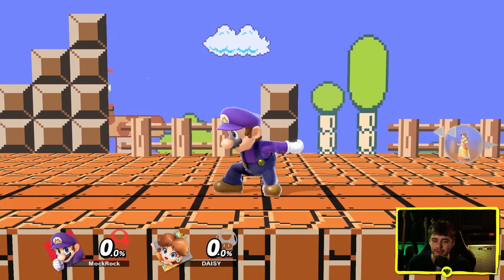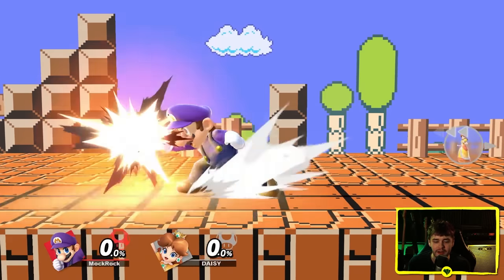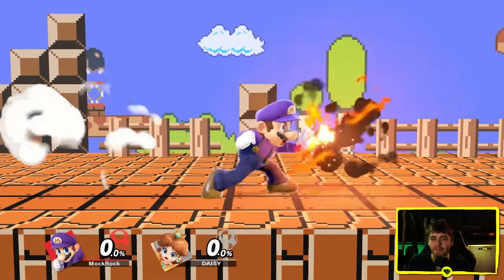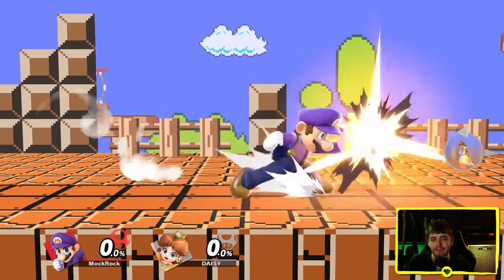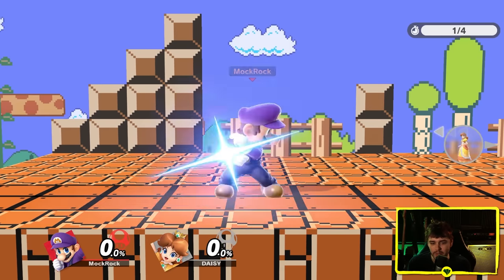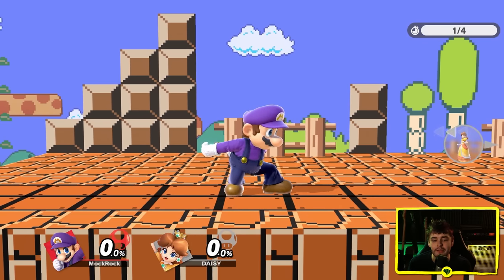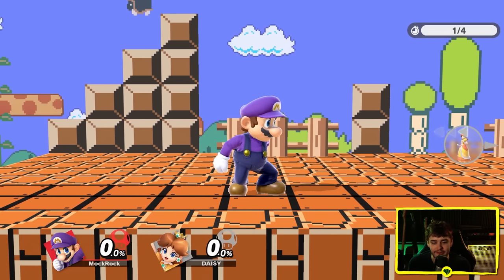Mario's about as bare bones and simple as you can get, but bare bones and simple doesn't mean bad for this archetype of character. Mario didn't necessarily stay a pick-up-and-play beginner-friendly character — he's kind of turned into a combo machine — but that's certainly how he was envisioned originally, and this attack complements that pretty well. Not a particularly concrete reference to the Mario series, but he is obviously heavily associated with fire, so there you go, there's some fire.